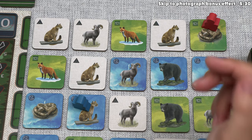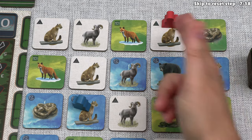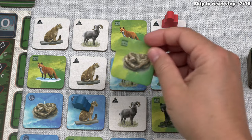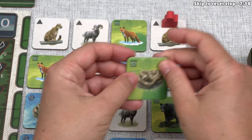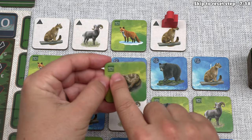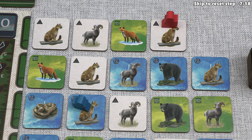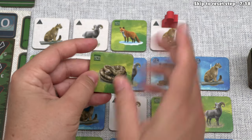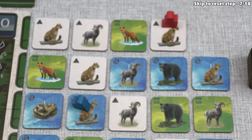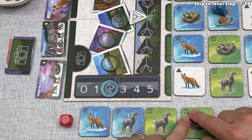We can move once or twice, and we'll move once onto this cougar tile. That completes our rattlesnake movement. After finishing an animal movement, we take the tile and remove it from the board. Then we can optionally perform the bonus effect in the top corner — there are three options: a photograph symbol, a fish symbol, or a camping symbol. The bonus action we can do is the one on the tile we just took. In this case, our bonus action is to take a photo.